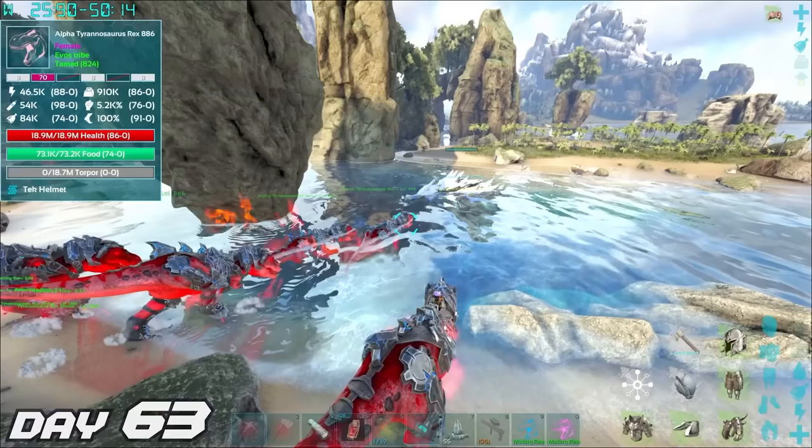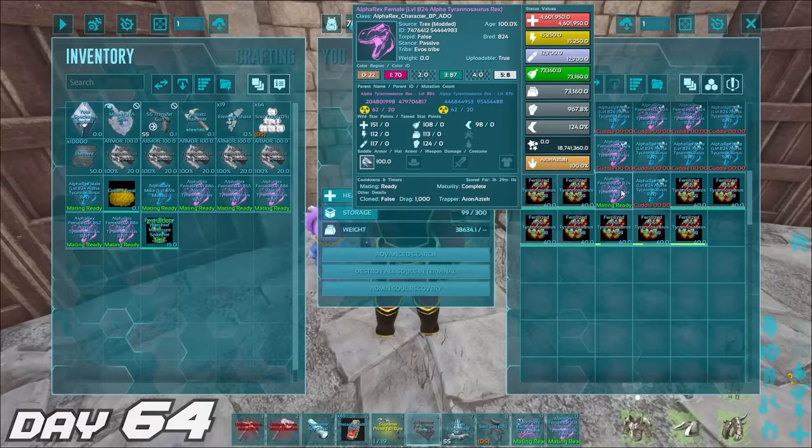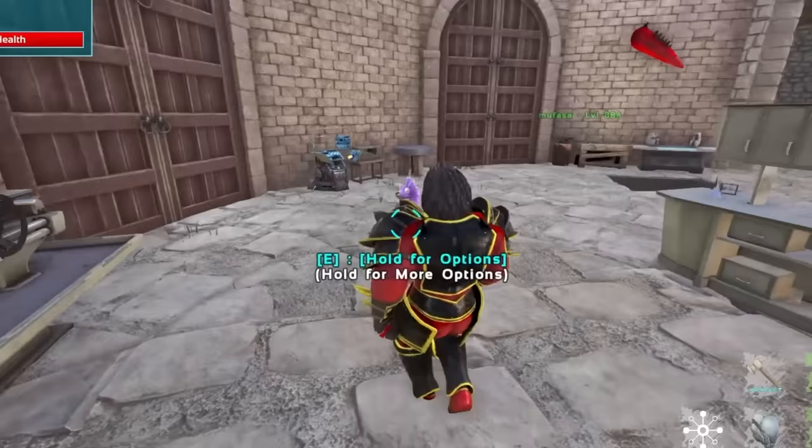Days 61, 62, and 63 — more repetitive boss defeating. Until day 64, where we summoned in our first warchief. Warchiefs drop all the required items we need to be able to summon in a celestial. Once we have the summoner in hand, we fly over to the location, get our whole rex army out, prepare them for battle, and summon in Perdition, the green manticore.